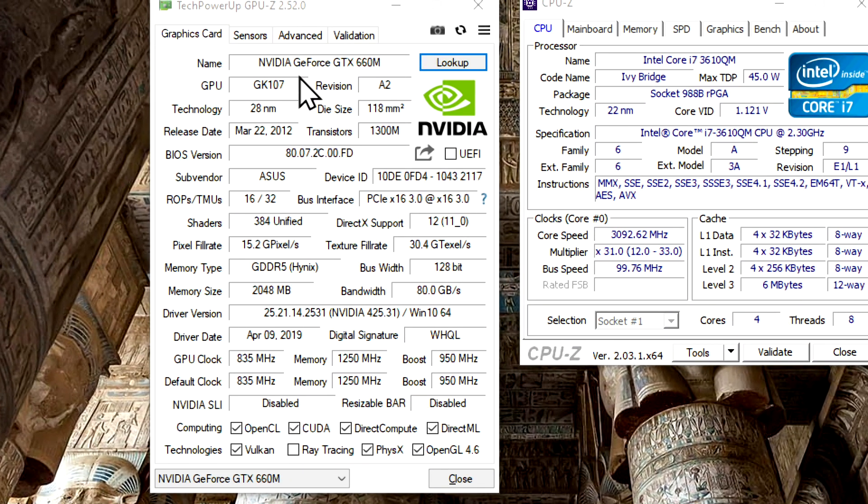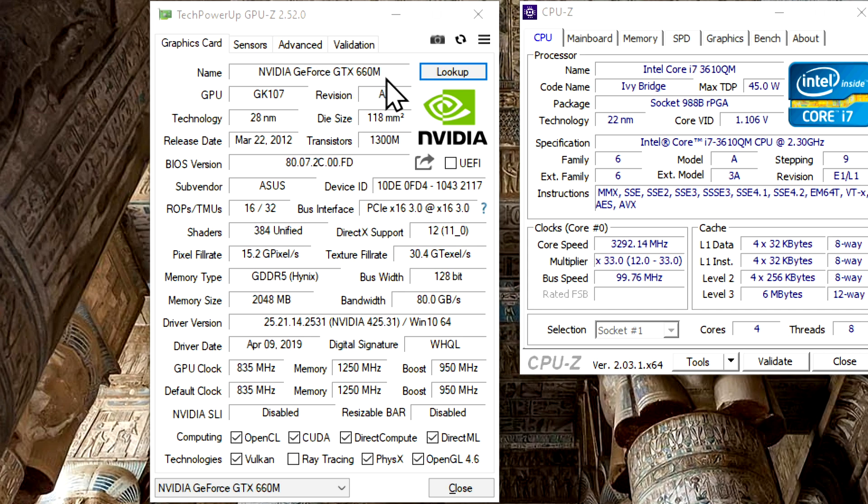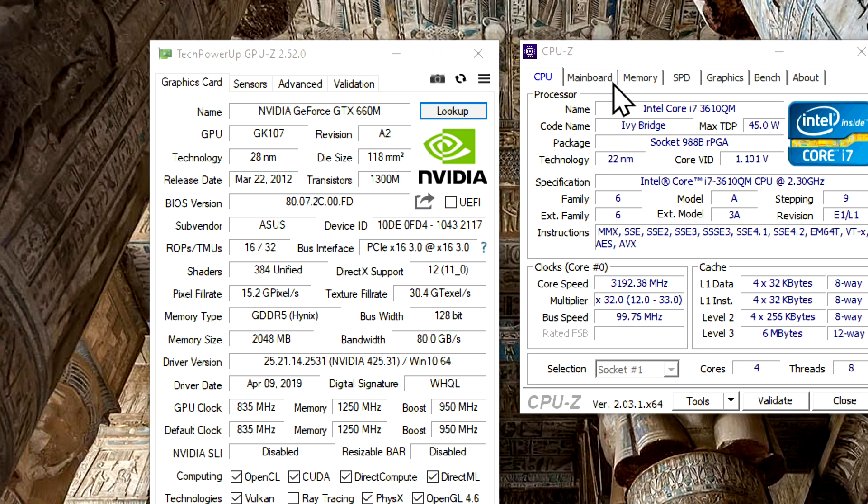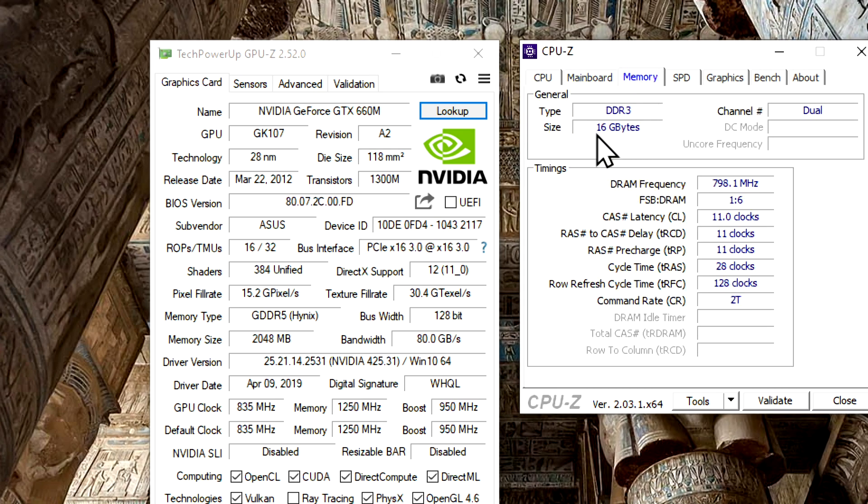It has an NVIDIA GeForce GTX 660 Mobile graphics card. The GPU is a GK107 using the Kepler architecture, built using 28 nanometer lithography. The memory size is 2 gigabytes of GDDR5 memory. The CPU is a third-generation Intel Core i7 quad-core mobile processor built using 22 nanometer lithography. The whole system is using 16 gigabytes of DDR3 memory. To get an understanding of the performance of this GPU, let's look at some relative performance numbers.